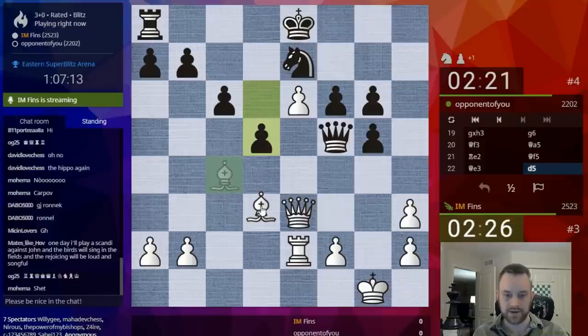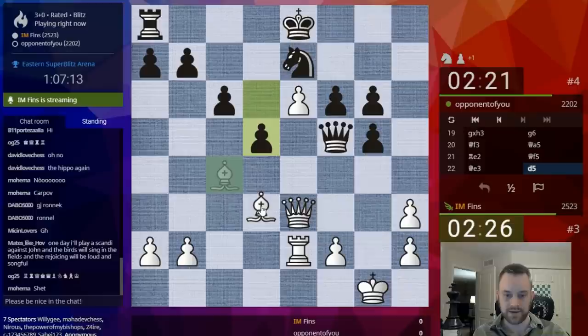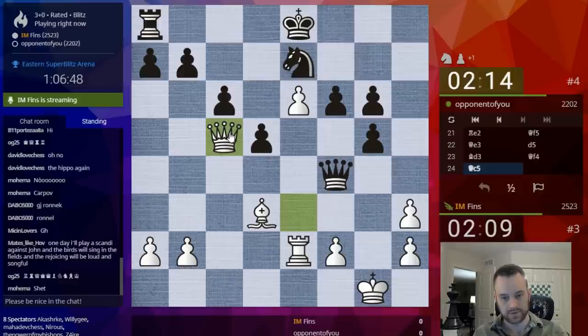Black has a pawn here — they're trying to keep our pieces out of the game. Maybe here now we can play Queen F4. Let's go here. Queen F4. Tricky business. It's impressive that a non-title player can blitz this out. That shows good prep.